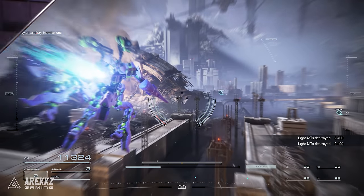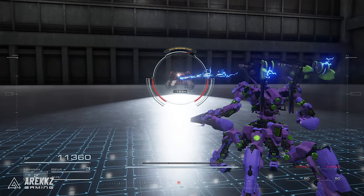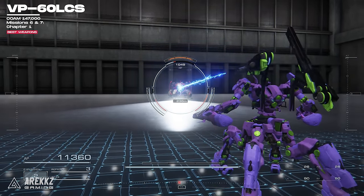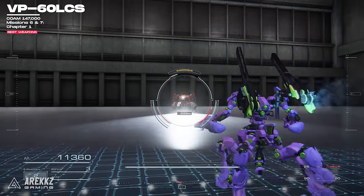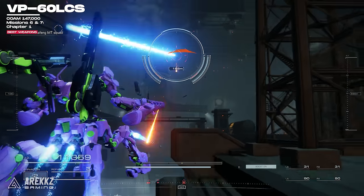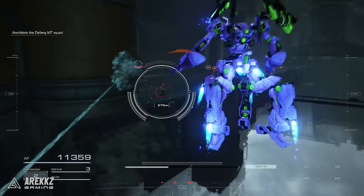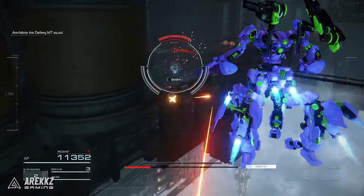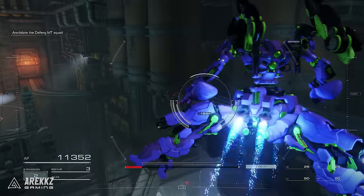After completing missions 6 and 7, one of the best shoulder weapons to use throughout the majority of the game is the VP-60LCS, and it costs 147,000 COAM at the parts shop. Just like the VVC, this is an energy weapon, but this time it sends out a fast moving beam which you have the option to charge. The great thing about this weapon is that you can put it on each of your shoulder slots, and it will allow you to basically snipe enemies and rack up stagger damage on boss health bars easily.